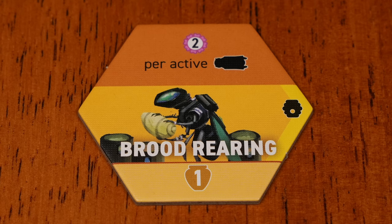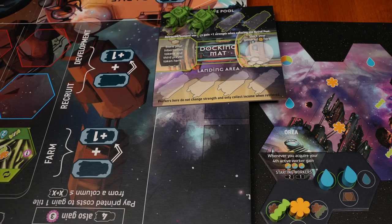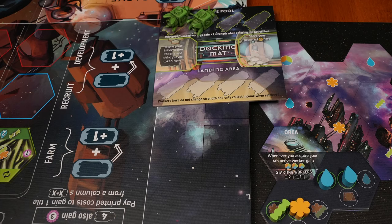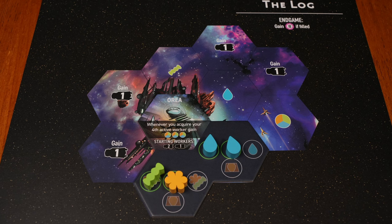Brood Chamber might help you get to four workers. Brood Rearing should score eight points for you, which isn't terrible because it only costs one Honey. Your upgrade is unlikely to pay off, so I'd skip it. You might build a farm on your first turn and try to pick up a pollen from the placement bonus. On your second turn, you could grow two bees and refill your resources at the same time. If you have the log, try to advance twice and get your fourth bee from the placement bonuses.